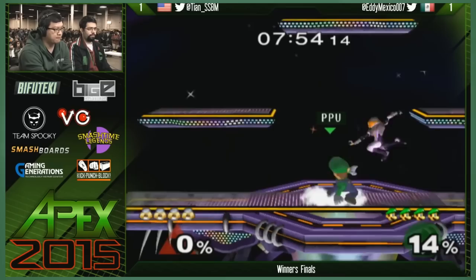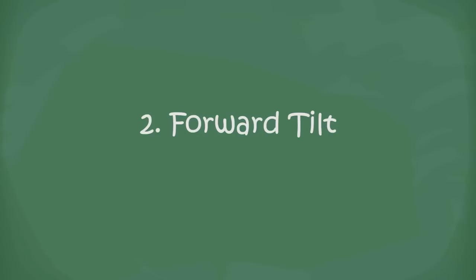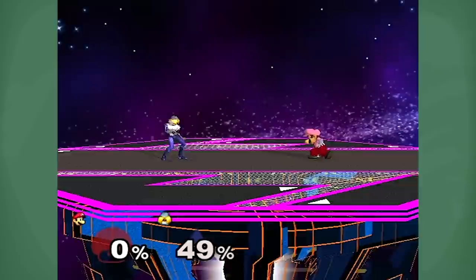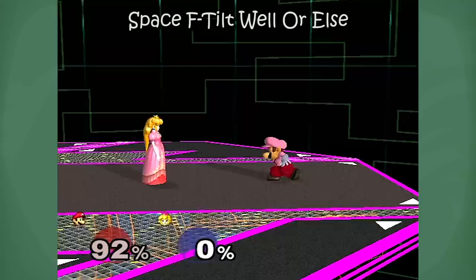Going for a misspaced forward tilt — these forward tilts have been getting crouched. Forward tilt is awesome. It's super quick, knocks people over really easily. And because of Luigi's wavedash, it makes it really easy to follow up with more forward tilts. Abuse it when you can, and just make sure you space it so that you don't get hit out of it if you misspace it.